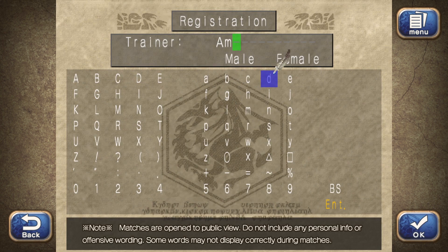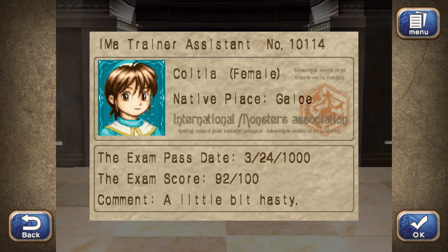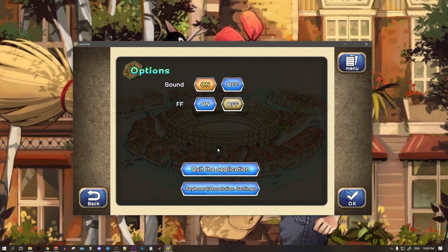So of course, first thing you do is enter your breeder name. And yeah, show me my assistant already. It's as cute as ever. But also unchanged. Did I fail to flip the remaster switch or something? Moving on.